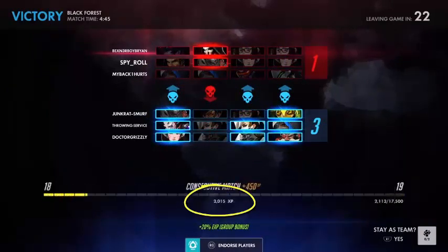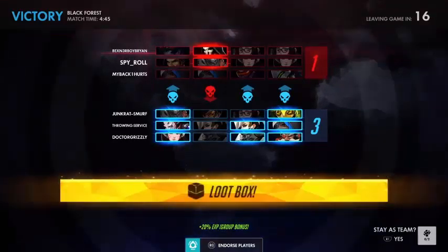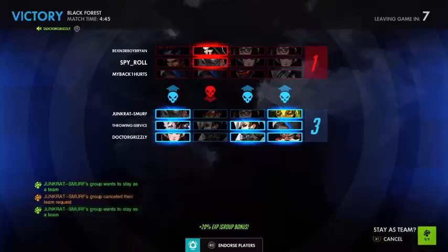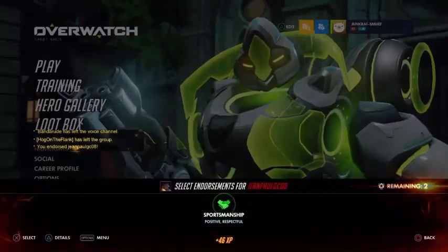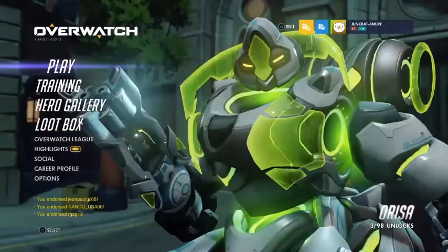Just keep grinding — do this for an hour, or even 30 minutes works. Keep doing more and more games because it will give you a lot of XP and it's very efficient and easy. For extra XP, make sure you endorse three people after the game. Even if you already endorsed your own team, endorse the enemy team too, because that will give you some good XP.